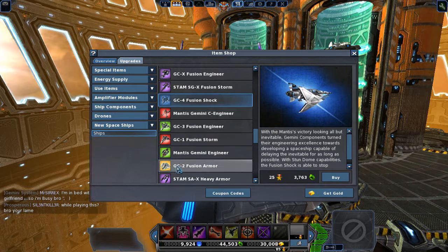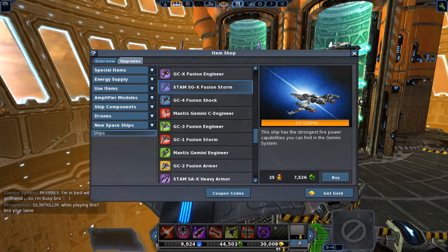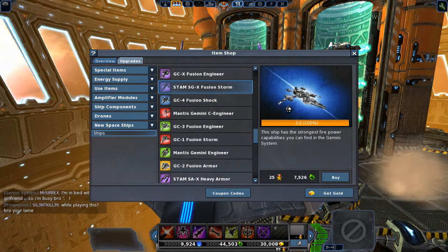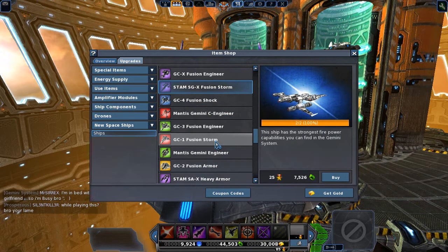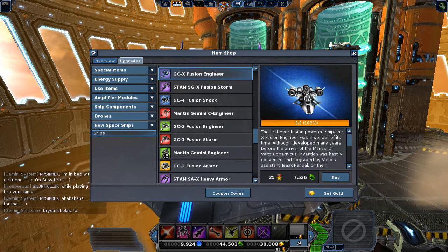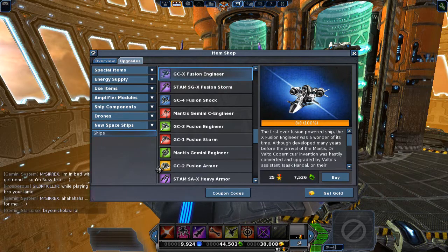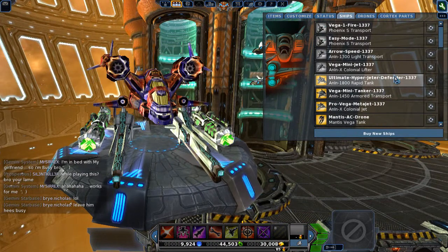If you're wondering about the highlighted ships — this one has the strongest firepower in the Gemini system. It's a Storm class ship, a rare variant called the GC-1 Fusion Storm. There's also a rare Engineer ship for Gemini — I'll explain why they use an Engineer as a rare ship in a second. And that's every single new ship we're getting in the Gemini system.